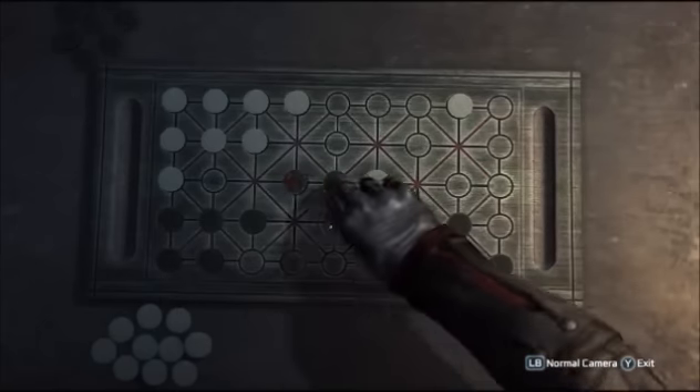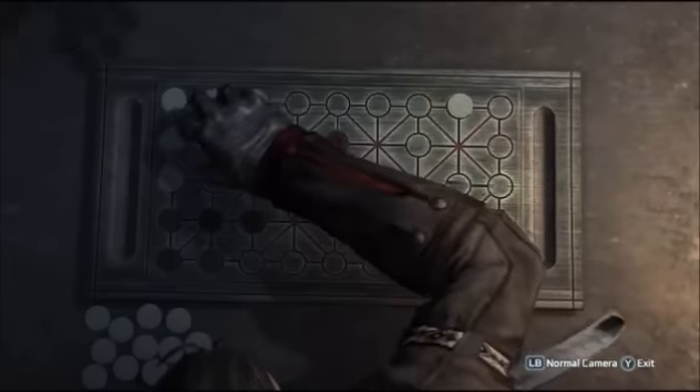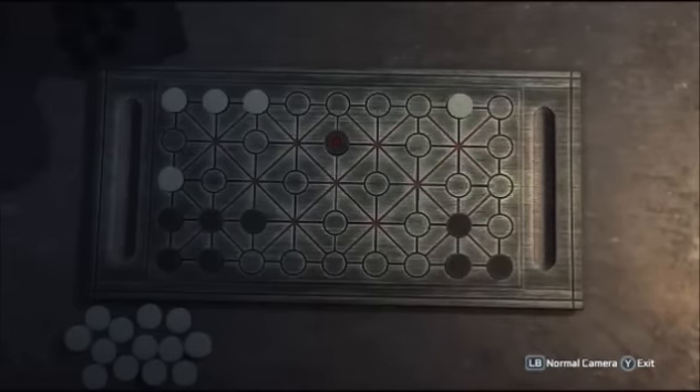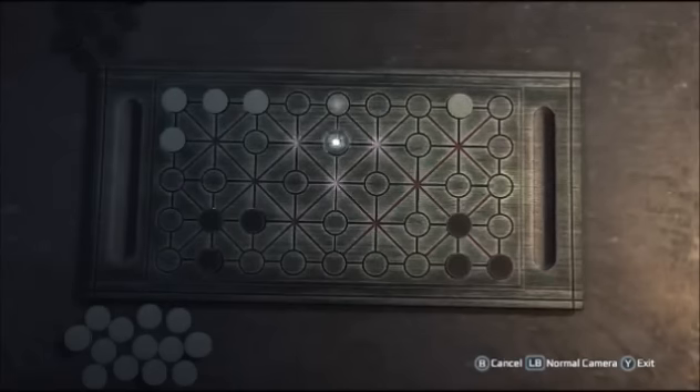Then, as more and more pieces are removed from the board, my tactics change, and this is building up to the end of the game. This is the most important part, but we'll come back to that later. The aim for the start of the game is to simply take as many pieces as possible without losing too many of your own.